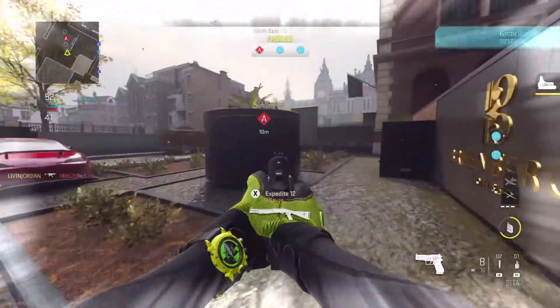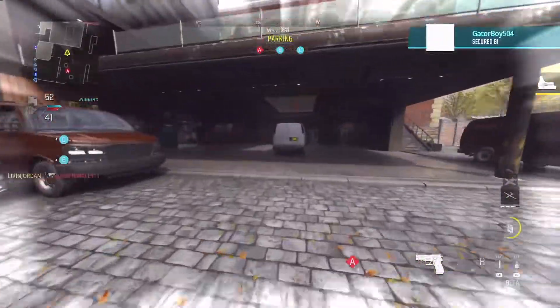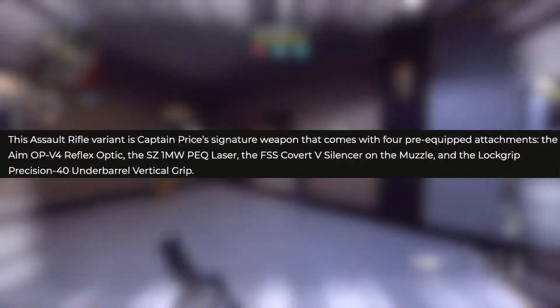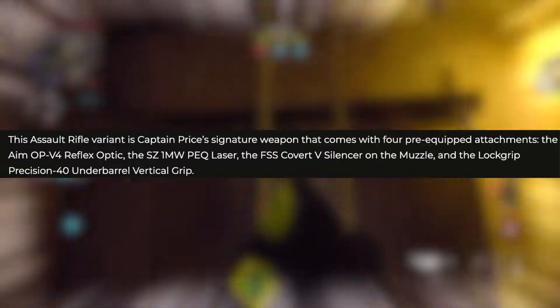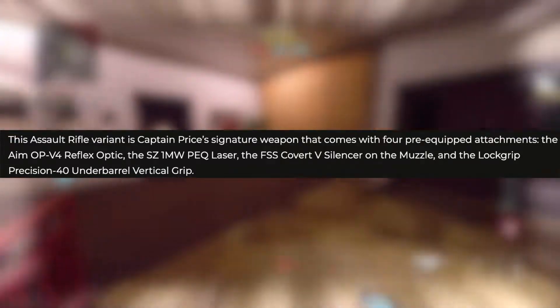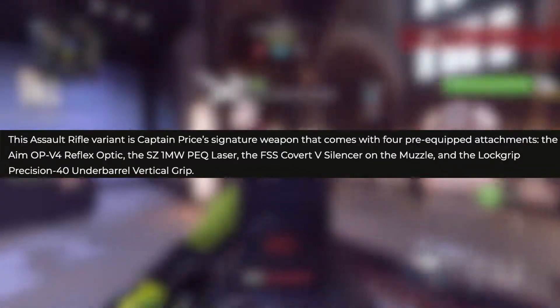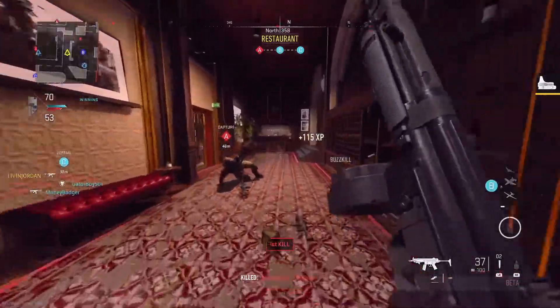The weapon blueprint is Captain Price's signature weapon — an assault rifle blueprint that comes with four pre-equipped attachments: the Aim OP-V4 reflex optic, the SZ 1MW laser, the FSS Covert 5 silencer on the muzzle, and the Lock Grip Precision 40 under-barrel vertical grip.